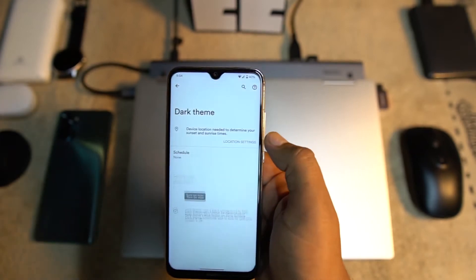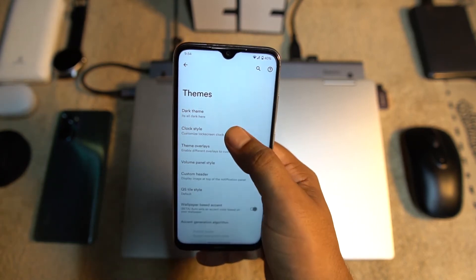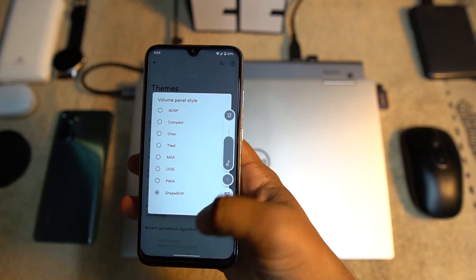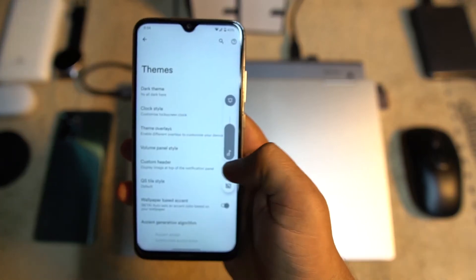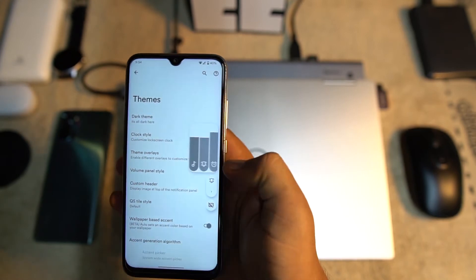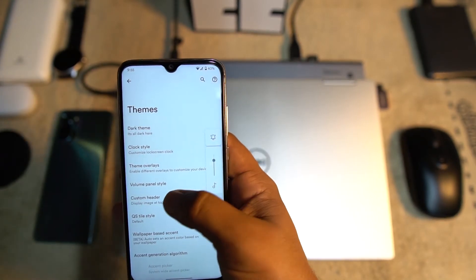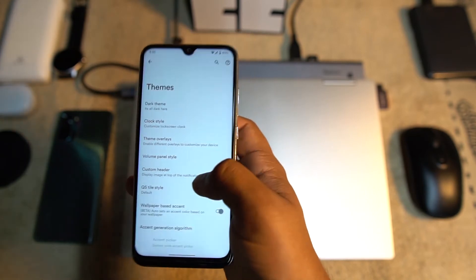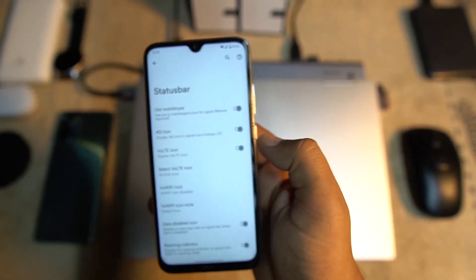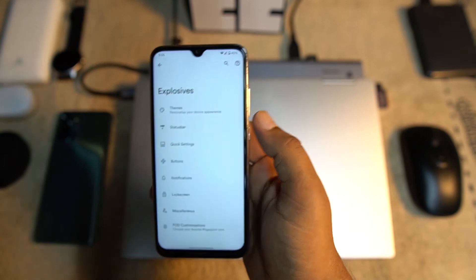In the Extras section, we have advanced customization options. You can enable the dark theme, change the clock style, and manage theme overlays. The volume style options are great — you can choose MIUI, OxygenOS, and many other styles. You can also manage the custom header and enable wallpaper-based accent colors. In Status Bar settings, you can manage status bar icons and enable the traffic indicator.